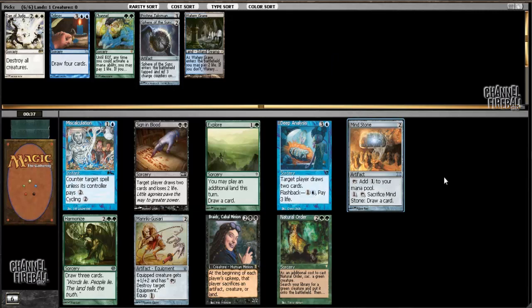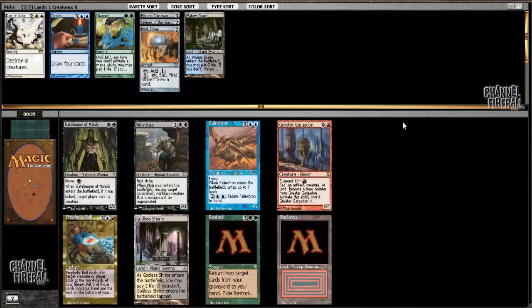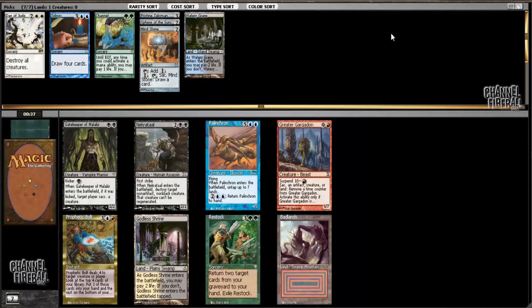Along the same lines, I'm going to take Mind Stone here. Miscalculation and Deep Analysis are both good, as are Explore, Harmonize, and Natural Order, but Mind Stone is going to make my deck no matter what, and I won't have many other chances at artifact mana.